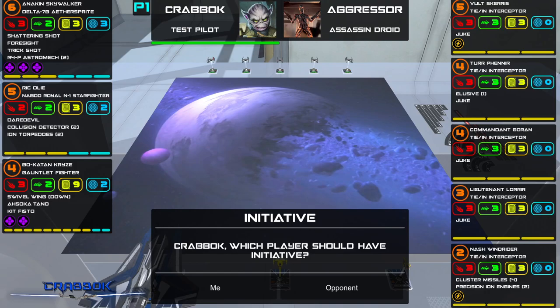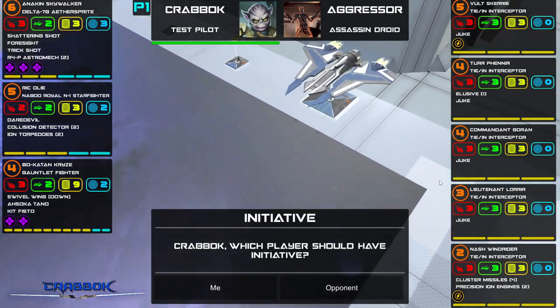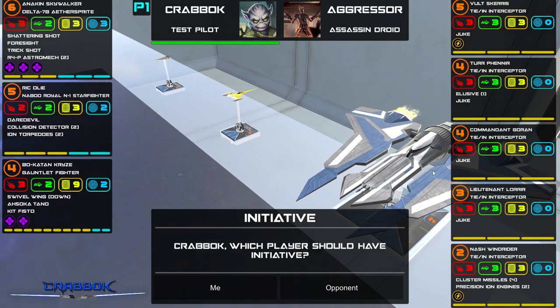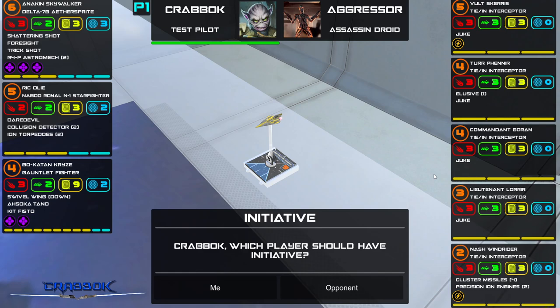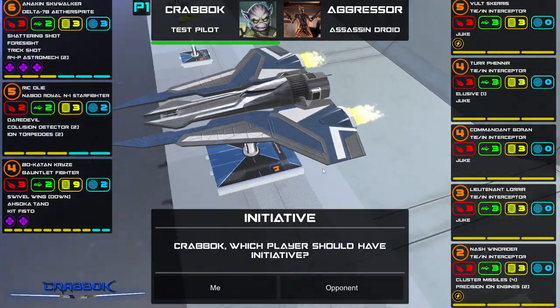Hello there! What is going on everyone? We are playing some X-Wing today. I was recently inspired by Season 3 of The Mandalorian and wanted to do a little bit of Bo-Katan, so I decided to go with a Republic Gauntlet Fighter list. I'm going to be using Fly Casual today, which is always a really cool utility. You can check it out — it's a great program and I'll put a link down in the video description below. You can check it out for yourself and play this at home.